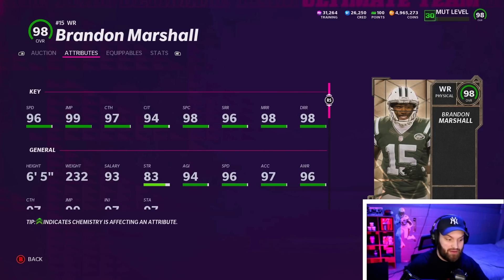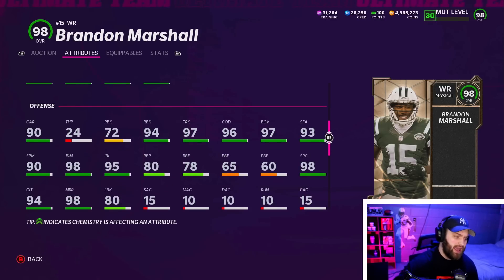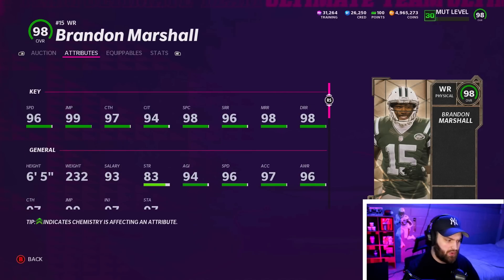Brandon Marshall will have 99 medium, 99 deep, and 99 spec — so he's hitting one more 99 than Calvin. He's a much better run blocker too; 94 run block is insane, one of the best in the game — I think he is the best for a wide receiver that's not a golden ticket. He also has 99 break tackle and really good change of direction. Brandon Marshall is an absolute beast. I definitely think he's one of the best non-golden-ticket wide receivers, if not the best.